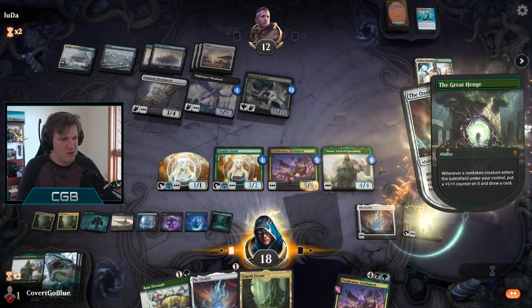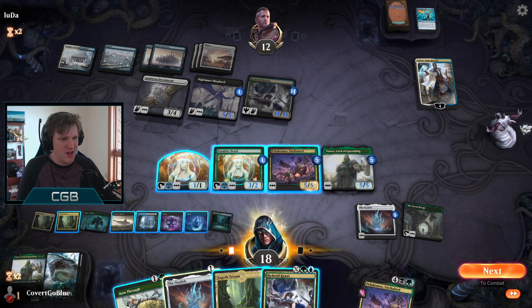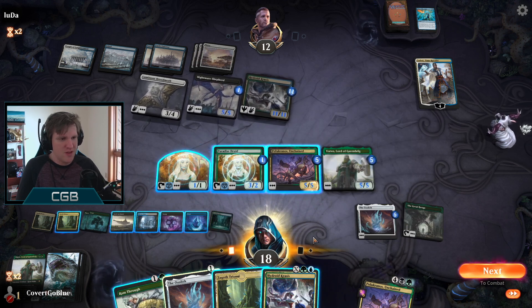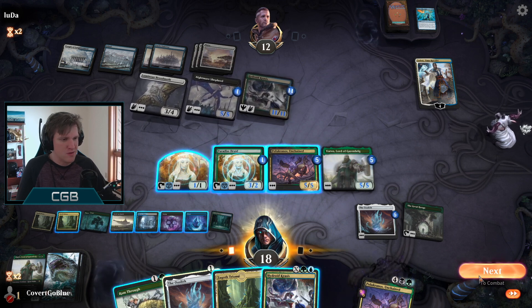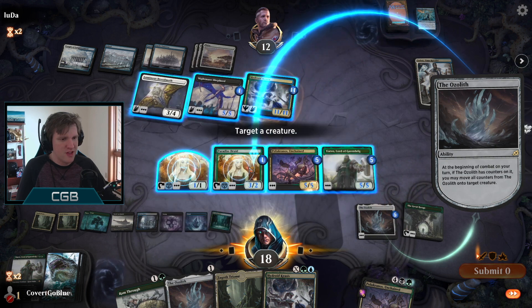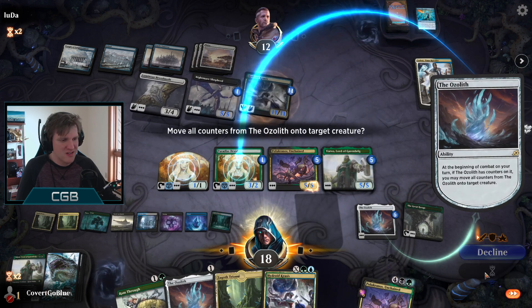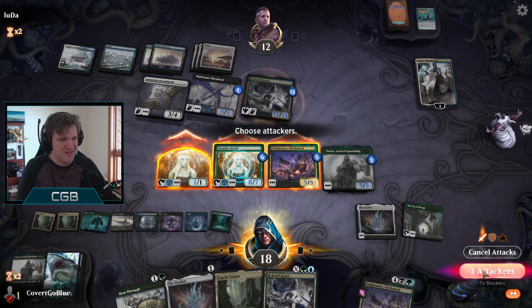We keep Yorvo, move five counters, put them on the Polukranos, and we attack for lethal. We also have the Ram Through, it's completely unnecessary though. I have to click carefully. Take action. Got him!